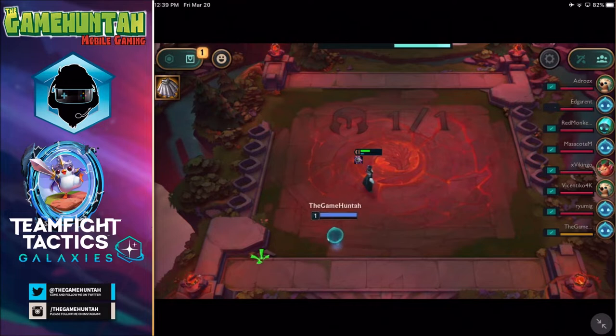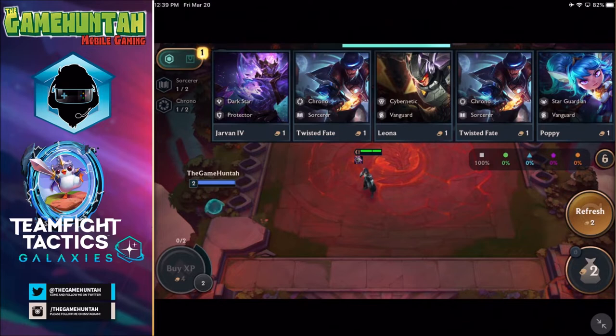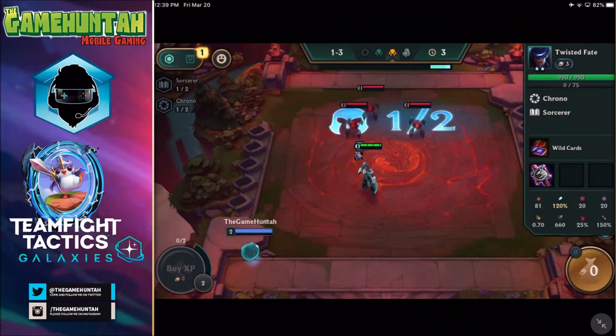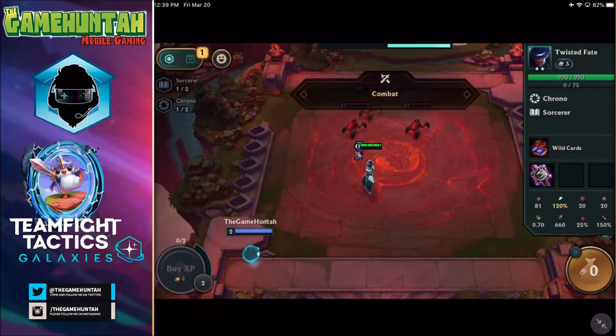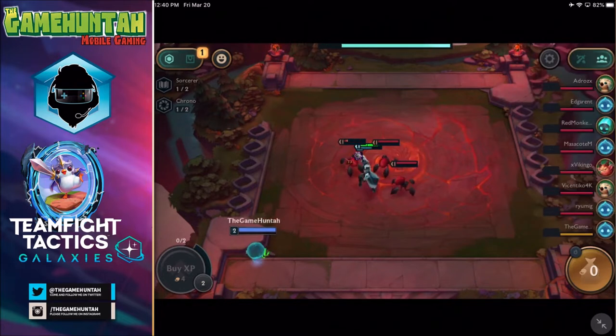So we got two Sorcerers — we can get 20% spell power. If we got two Chronos, we can get 15% attack speed. So we might need to go for that kind of combination. Round number two, we got a new item — Magic Resistance. We're not going to use it for now. We have a chance to pick somebody else. We got a Chrono and a Sorcerer — let's get that one. Our hero is now level two.